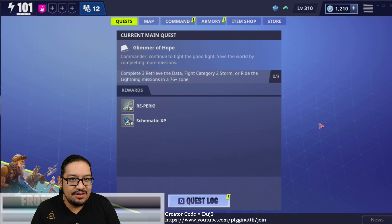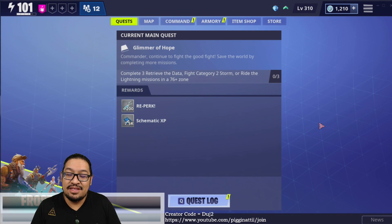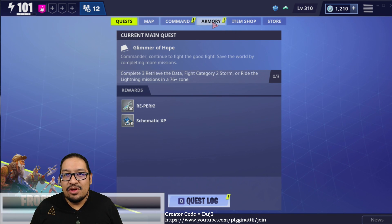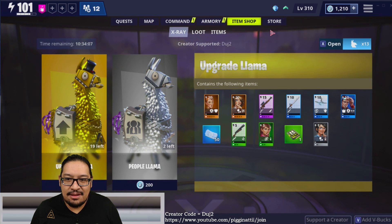Let me know if you guys have found any reason for the Drift Board or anything useful to do with it beyond getting to the objective and discovering the map faster. They may have something else planned for it in the near future. It would have been cool if it were an upgrade to our current hoverboard. Anyway, let's look at the upgrade shop.